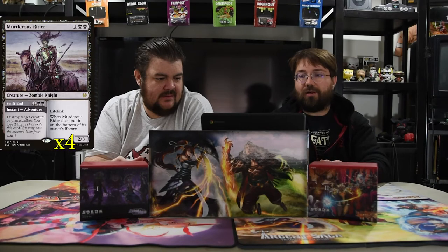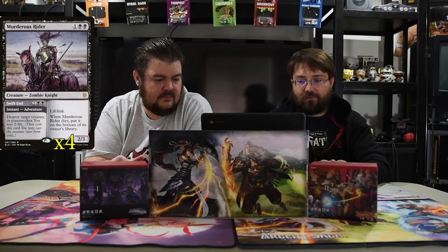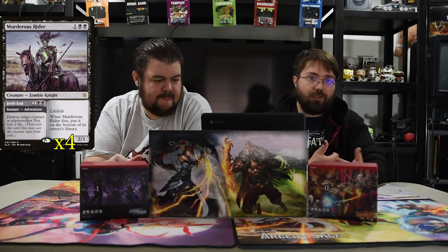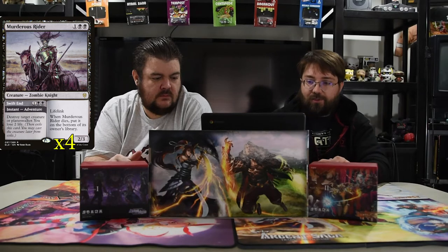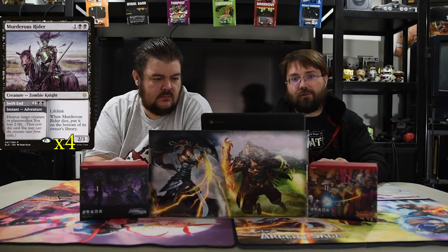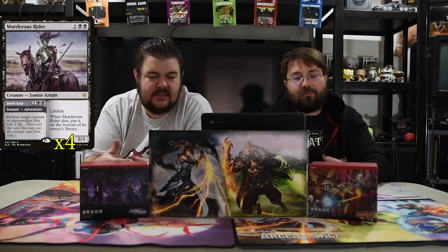This one of course is Murderous Rider — one and two black, a 2/3 lifelink. When it dies, shuffle it and put it at the bottom of the owner's library. But of course the main part is Swift End — one and two black instant, an adventure: destroy target creature or planeswalker, you lose two life. It's just super solid. Every black deck, you're going to use that card. He's just good.